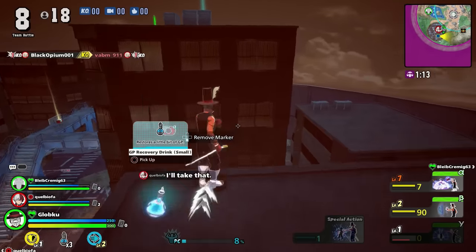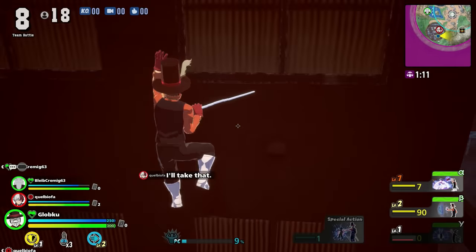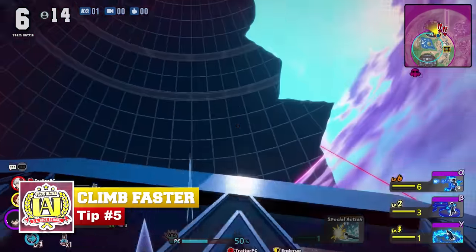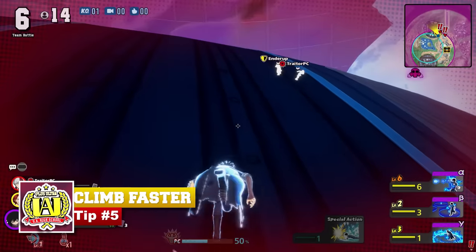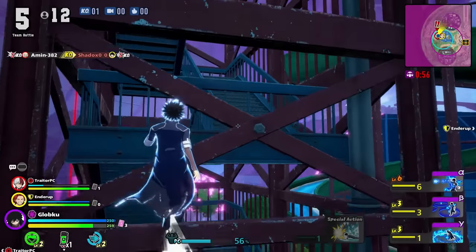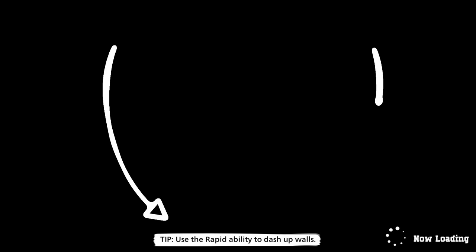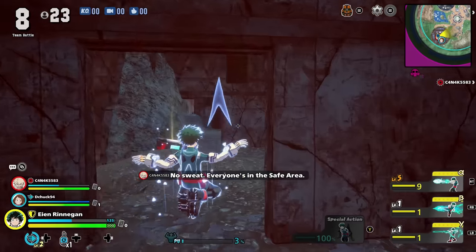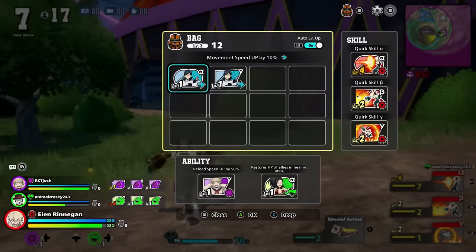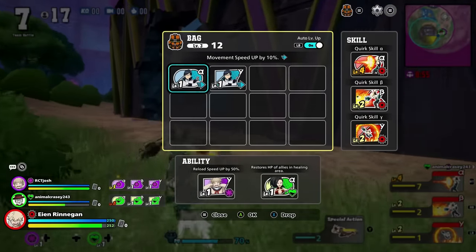But what if you want to get the high ground yourself? The first and easier method is with speed cards. Speed cards, when activated, don't just give you a speed buff — they also give you the ability to run up walls. The game technically teaches you this one, but it's only a tip during a loading screen. Very often in the early game I just use speed cards to loot stuff faster anyway, because chances are I'll have a bunch of useless speed cards in my inventory.